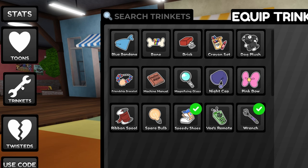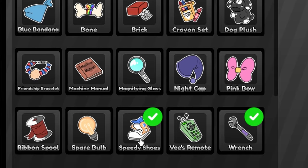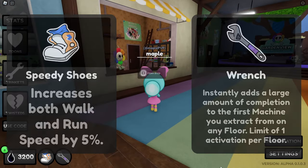Trinkets are important items because they can provide the boost you need to complete a floor. Some of them consistently help out your personal survival or assist in task progression. The first great options are Speedy Shoes and Wrench — both available in Dandy's shop in the lobby.